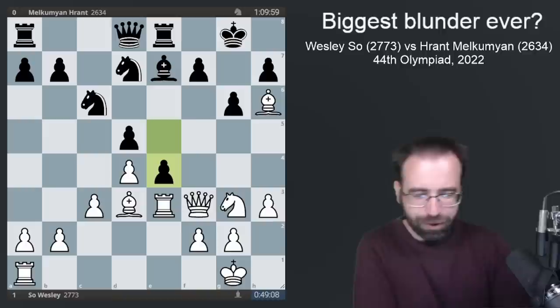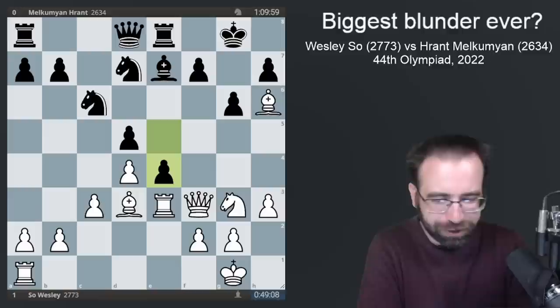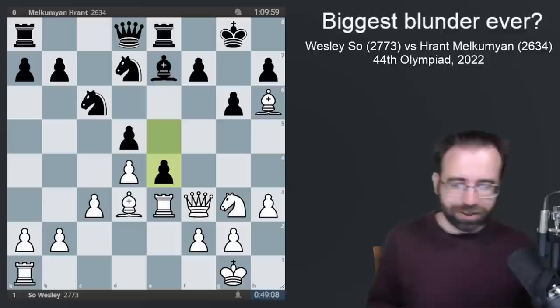Instead, White put the bishop on H6, and simply allowed Black to push forward and fork his pieces — absolutely incredible. But it turns out that White is now completely winning in this position. There is only one move that gets the job done, and obviously we're going to start sacrificing in order to make this work.